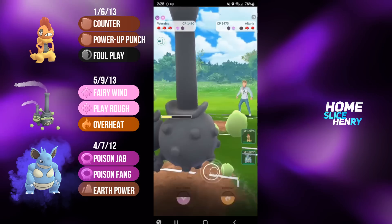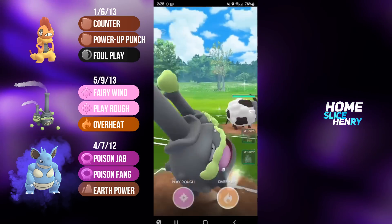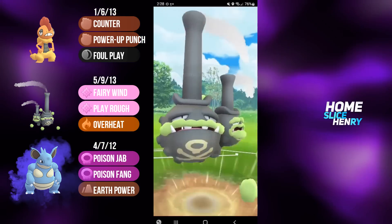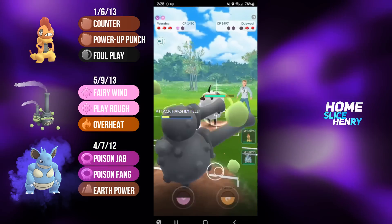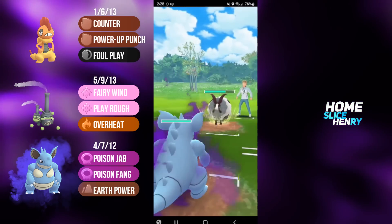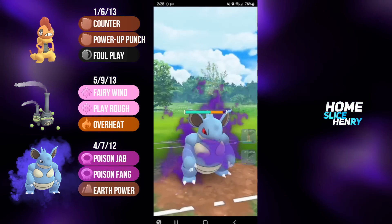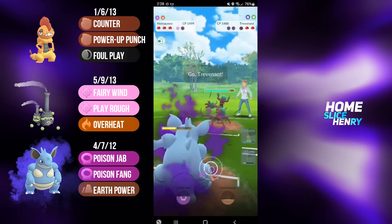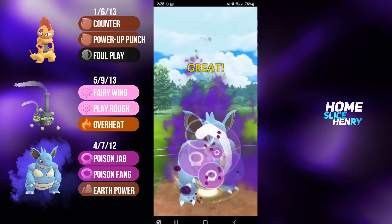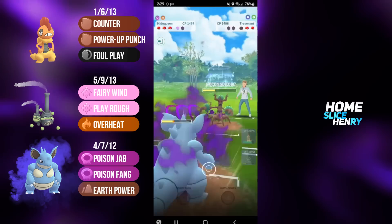If my opponent brings back in Dubwool, I'm going straight for the Overheat. They bring in Dubwool, I'm going straight for the Overheat. Overheat does get shielded by Dubwool — that is quite unfortunate. I farm up, switch, and I'm able to catch on to the Shadow Needle Queen. I want to try and preserve Galarian Weezing for the endgame, because I really want to land an Overheat. In the back, they have Trevenant. Things are looking very good for me.